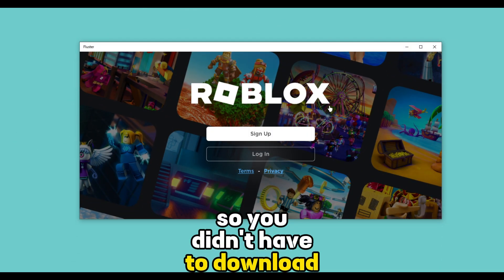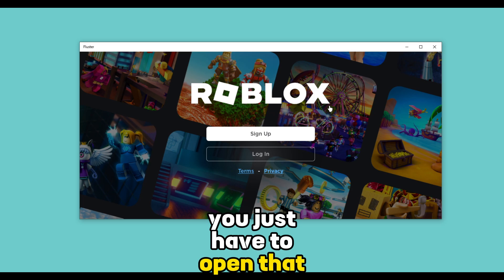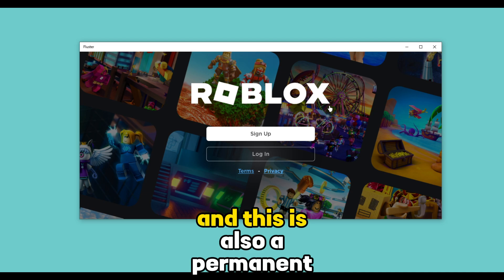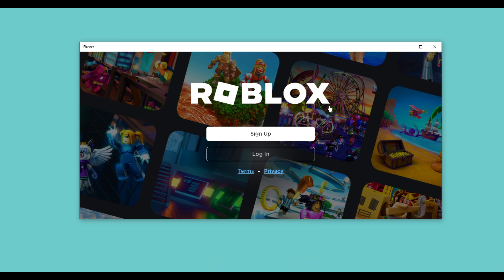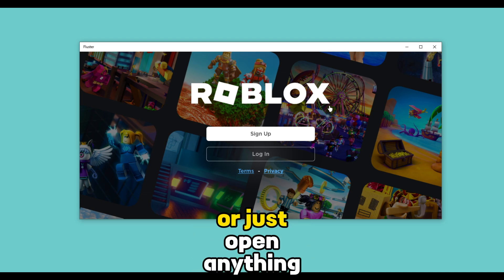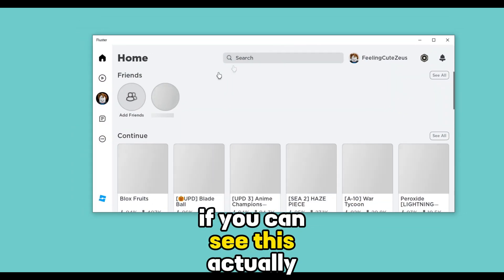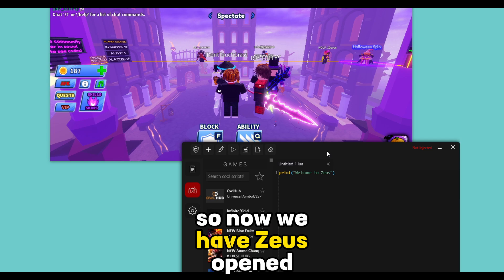You didn't have to download anything. You just had to open that file and turn on developer mode — and you've done it. This is also a permanent fix, so you don't ever need to do something again or open anything again. Let me log in real fast — you can see this actually works. Now we have Zeus opened.